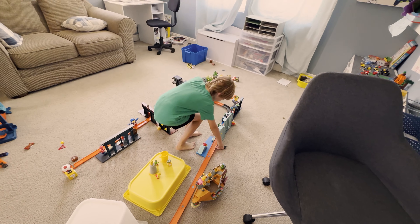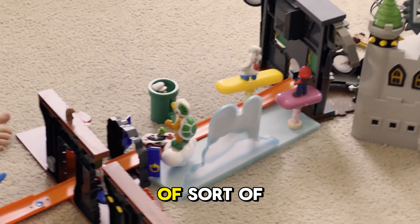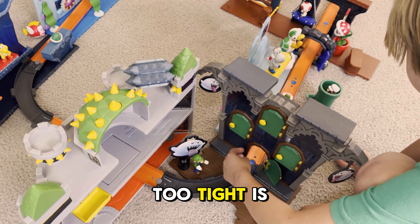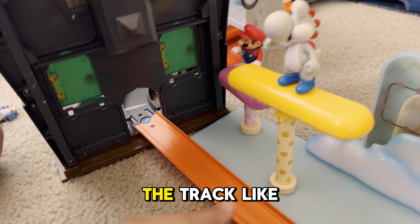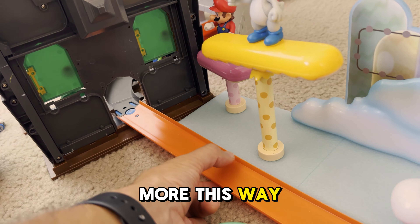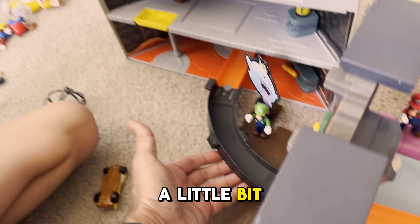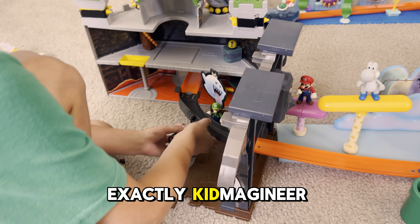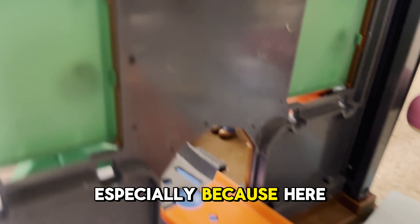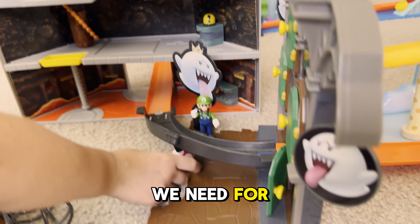Oh, that didn't quite work. Where did we have the problem? Let's try it again. He sort of slid off the track. Does that turn too tight — is that the problem? It's a little too tight. Maybe the track needs to turn a little more this way. Kid Imagineer, we gotta solve this engineering problem. I think if you raise this part a little bit, it'll slow down into the turn. What did you put? A mushroom? Perfect — that's exactly what we need for our Mario Hot Wheels track.